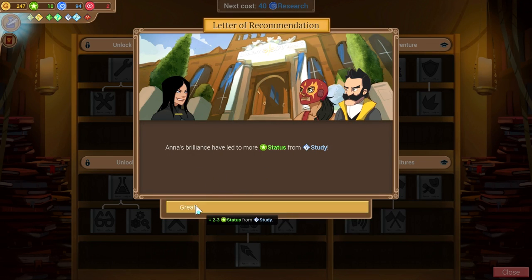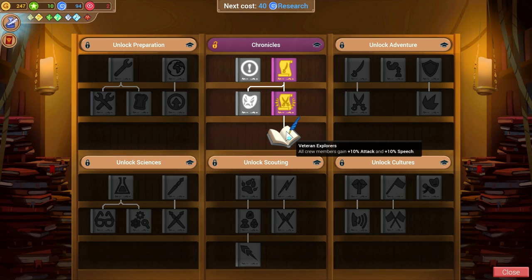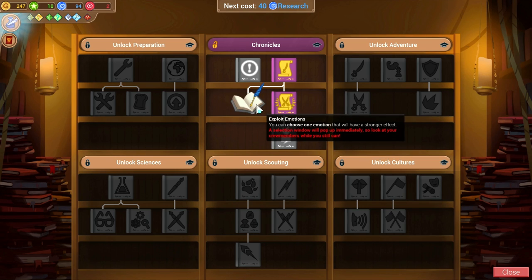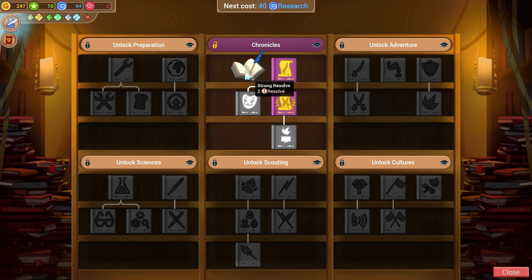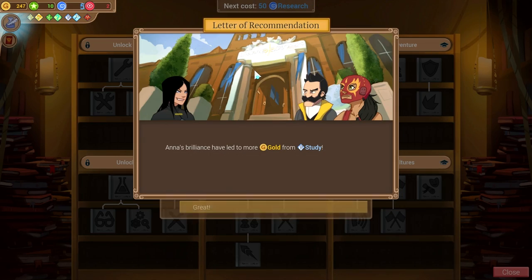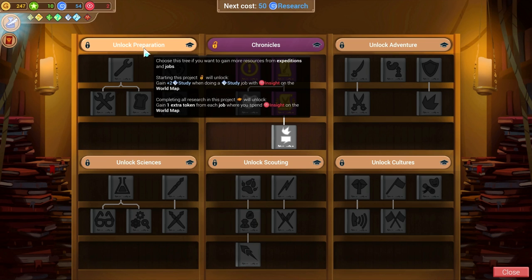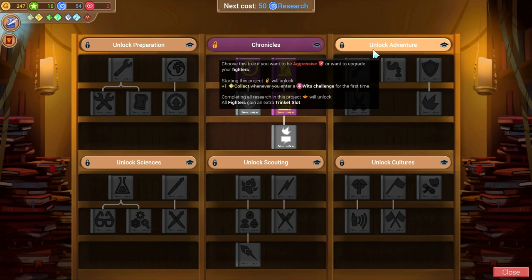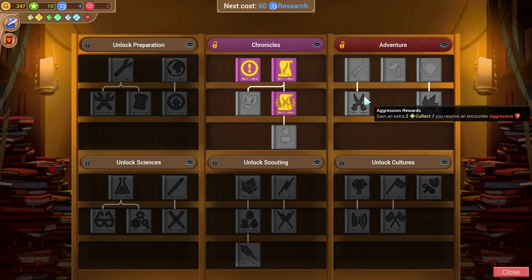Anna's brilliance has led to more status from study. We also get 50% more benefits from encounters, so keep that in mind. All crew members gain 10 attack and 10 speech — that's pretty good. But Exploit Emotions lets you choose one emotion which will have a stronger effect; a selection window will come up. I don't know if I want the resolve or not. If I take resolve I can open up another window, and we can go with studying from insight jobs. We are aggressive, so going with aggressive upgrades might be a really good idea.